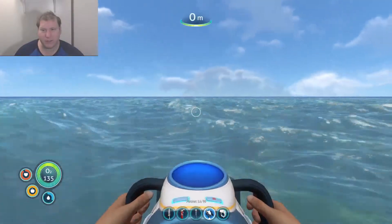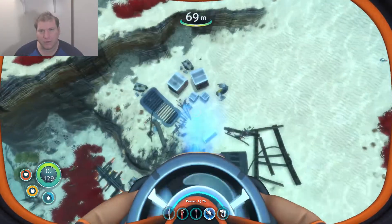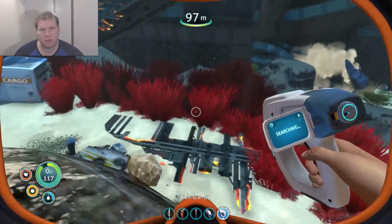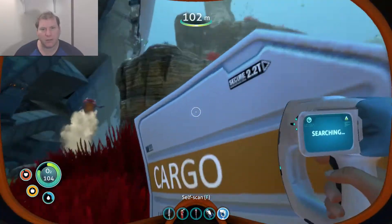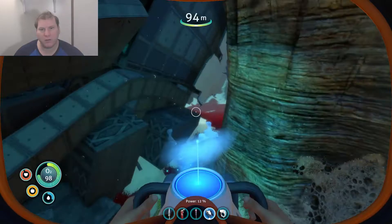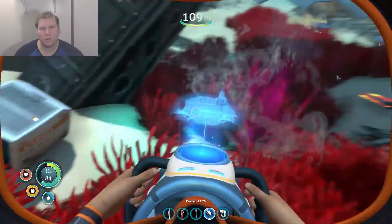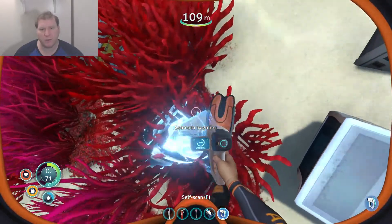Let's go down here. Nothing there. Anything in here? Nope. What did everybody do — steal all my blueprints? Nothing there. That's just empty. What's that? That's salvage metal. Scan something. Seamoth! I want a Seamoth!